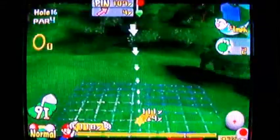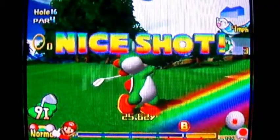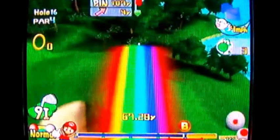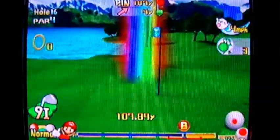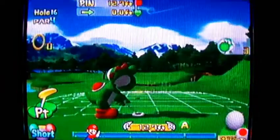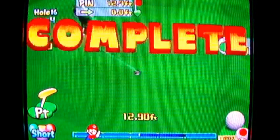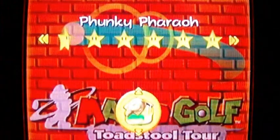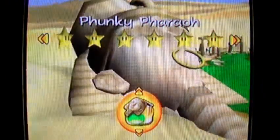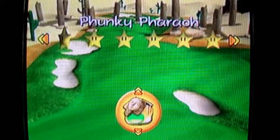So third shot on the green, fourth shot in the hole hopefully. Let's just hope this shot goes well — I think it's going to go pretty well. And bop! Yeah, it's right on the upper flat tier of the green, so this shouldn't be much of a problem shot. Nice strong power to get through the break and into the hole. That's the thing about putting: if you hit with more power than normal, you'll put right through a lot of the break and lower its effect. So speed is just as important as the angle of the putt itself.